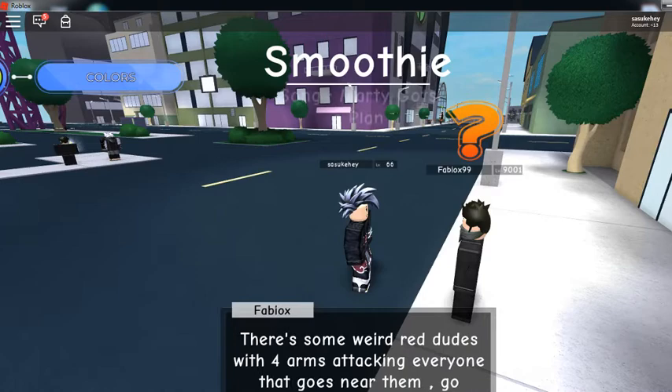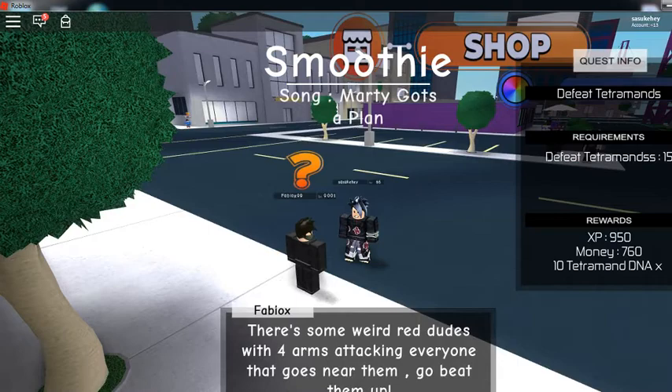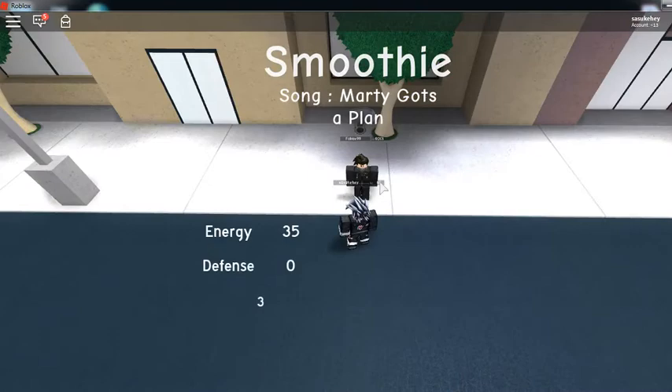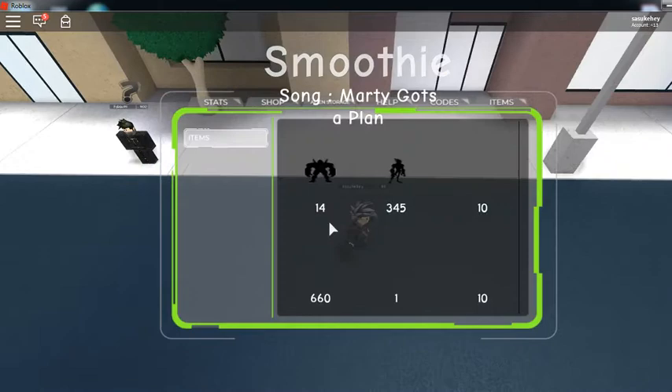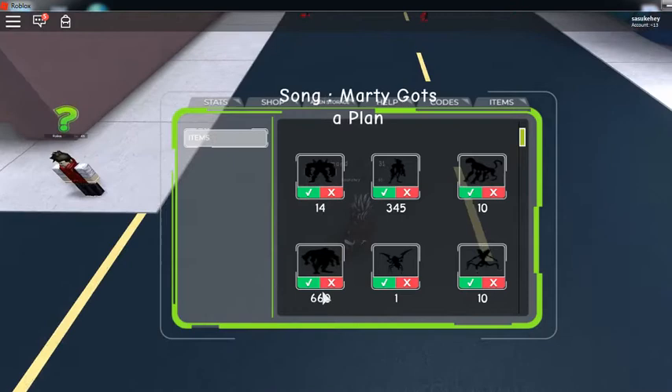It was really hard to get the DNA because you could only get like five from the Vilgax quest. Look how many Tetramand guide riders I have — God. Jesus! Yeah, I have like 10 of those. Jesus, man. So many.